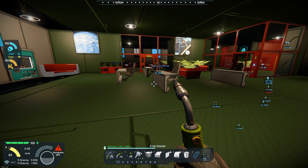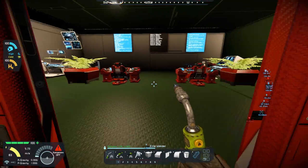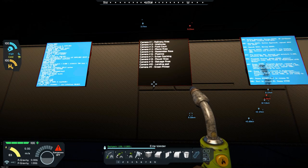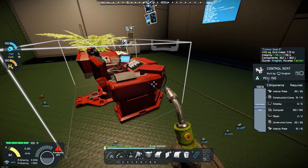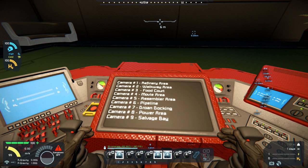So in the last episode, I was working down here in the security area, and I have managed to finish it all off. Let's start over here. I've got the control areas in, and as you can see, I've got cameras set up throughout the base. If we hop in over here and look down, you can see the different cameras identified on the monitor here on the control seat.